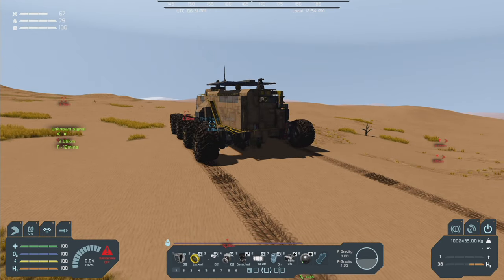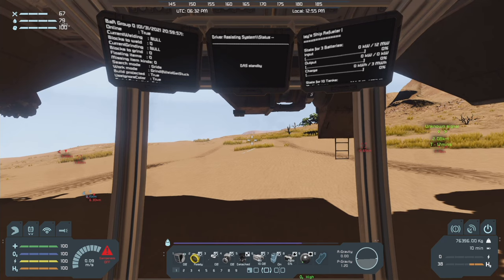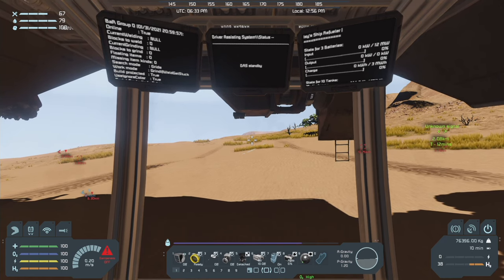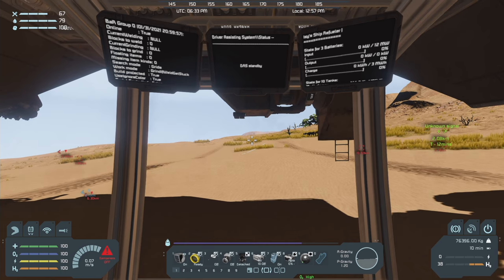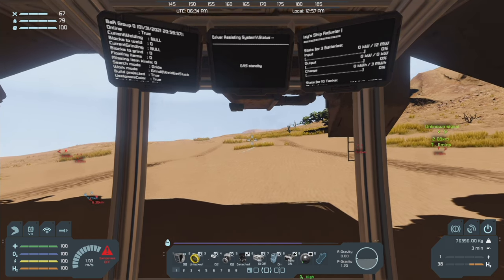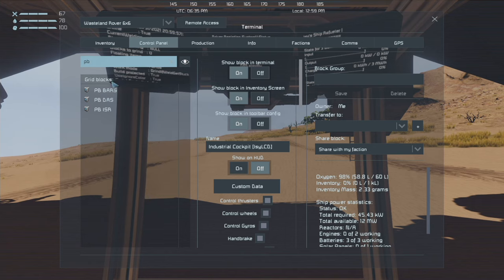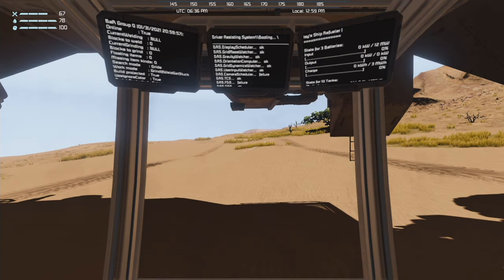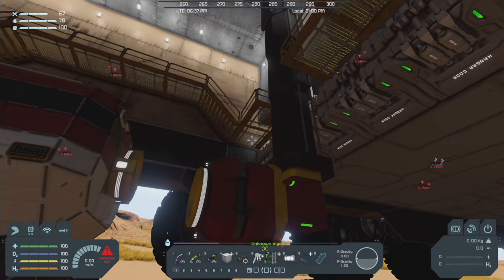We're going to put the batteries on auto. I'll hop in the cab, we're going to unlock. I'm going to ease forward just a hair. Oh, that's right — I turned this one off when I was troubleshooting. There we go. DAZ wasn't awake, that's why I couldn't drive anywhere. All right, we are detached.